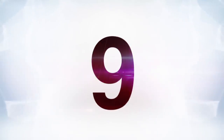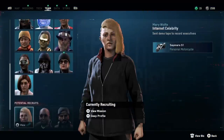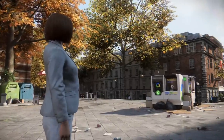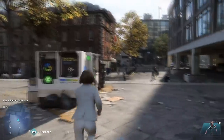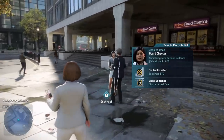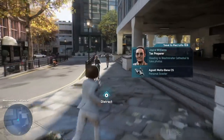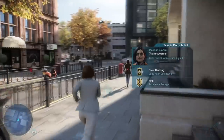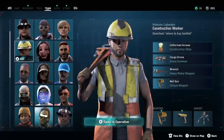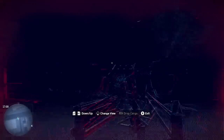At number nine is Watch Dogs Legion. Love it or hate it, there is no denying that Legion's play-as-anyone system isn't at least ambitious. And to give the developers credit, they really didn't half-ass it. They could have easily made it so there's a few recruitable characters in the open world and that's it, but they really made it so that if you see an NPC wandering around, you can almost always recruit them and play as them. As you play the game and wander around London, you see someone interesting, you scan them, and everyone has certain upgrades and downgrades. Like if you see a construction worker who can freely access construction sites, they might be able to summon a cargo drone, et cetera.